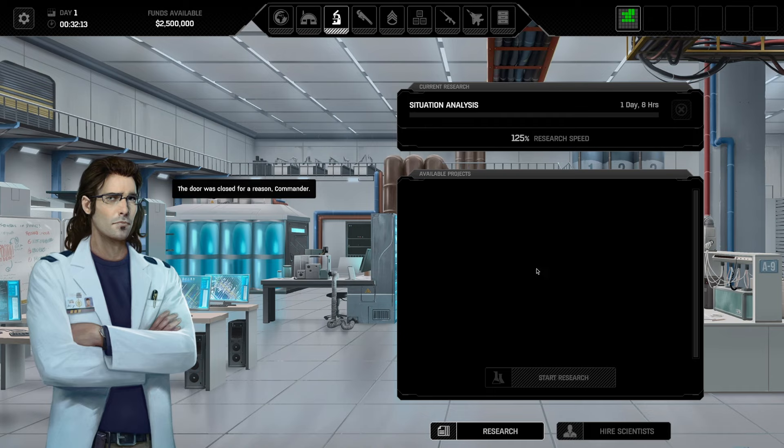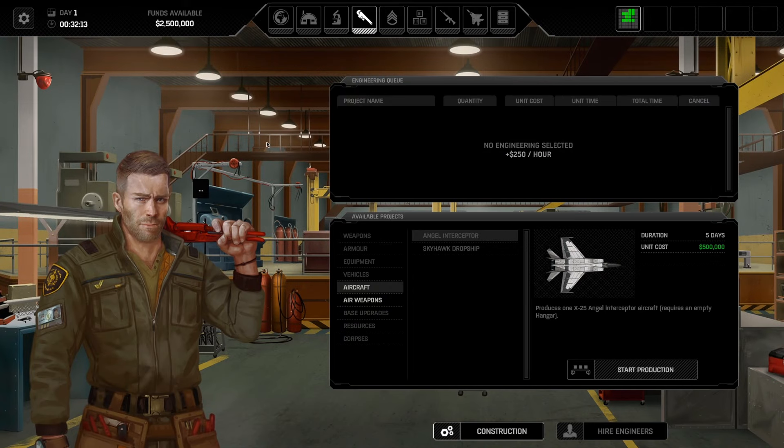As far as research, we don't have anything we start with — that's one of our very first quests. In our workshop, we can craft different things: ablative plating and an autocannon. We can also craft different equipment like the Angel interceptor and the Skyhawk dropship.